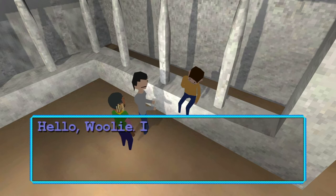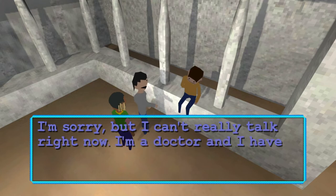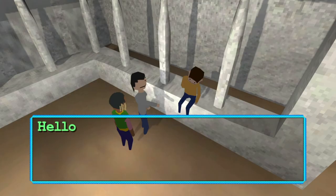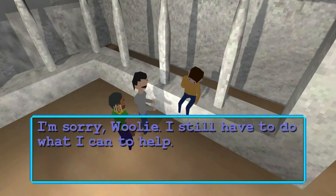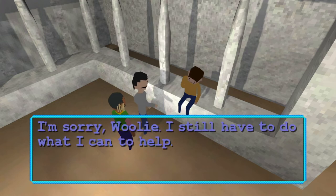Hi, I'm Wooly. Hello, Wooly — I'm Emma. I'm sorry, but I can't really talk right now. I'm a doctor and I have to help Zachary here. Hello again, Emma. Hello. Sorry, Wooly, I still have to do what I can to help. Actually, you know, I'm just making sure.